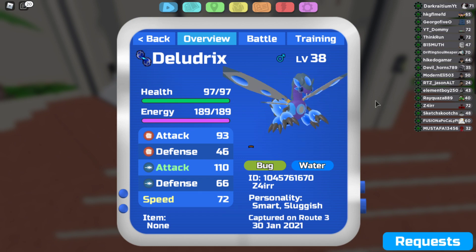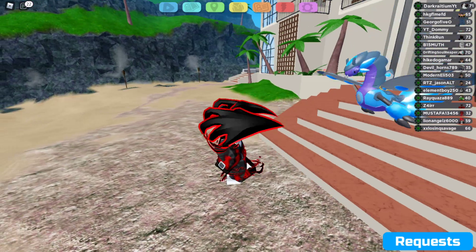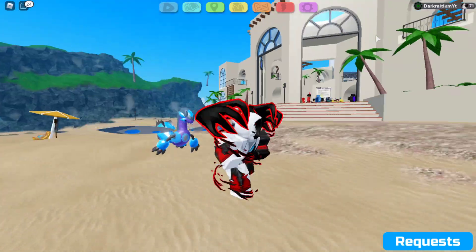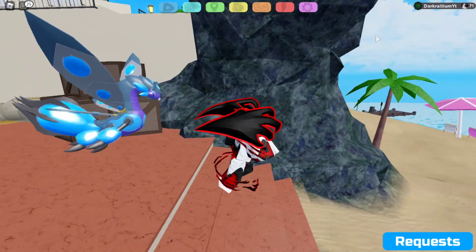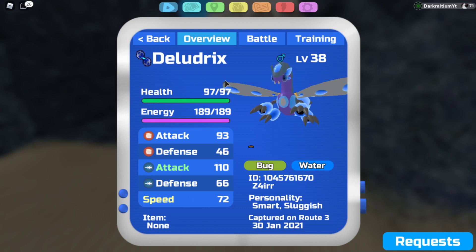Deludrix. Design-wise, it looks pretty — it looks pretty high, if I'm going to be honest. I love the way it walks; it kind of reminds me of Prim Arena in the sense that it just doesn't care. It looks like a Lumion that really doesn't care about what it's doing. But yeah, here it is — Deludrix.